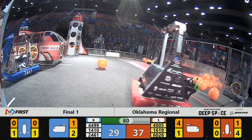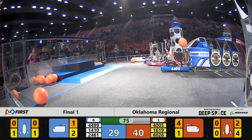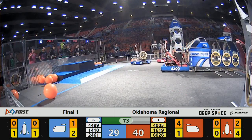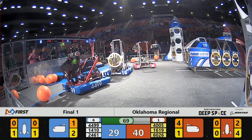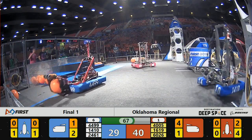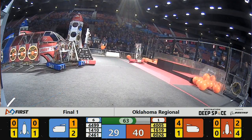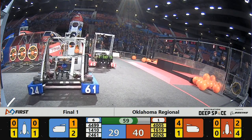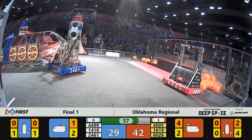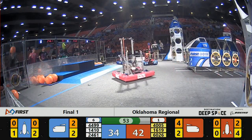4499 in possession of one cargo, but 6026 trying to get them out of position — can't quite do it — they still score. And 1619 over on the Red Alliance's rocket, they have the first tier and the second tier completely filled up with hatch panels. 4499 scores, putting points on the board. Currently it's Red Alliance's game with 42-33.